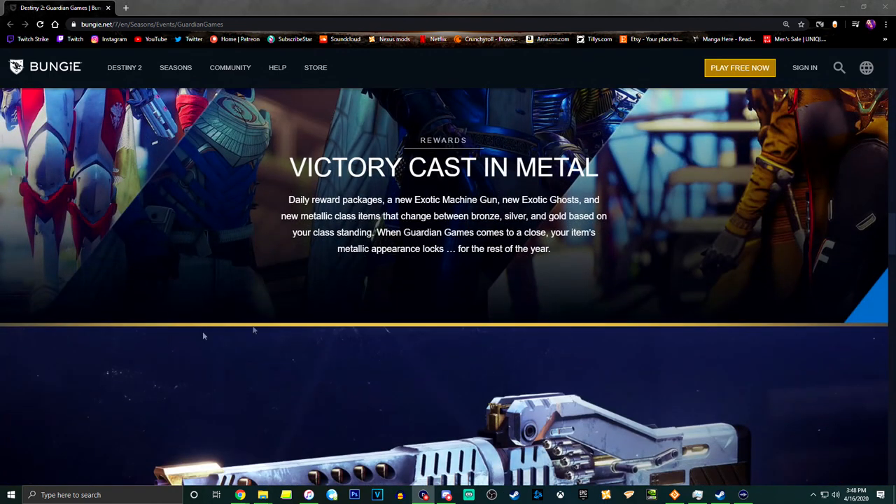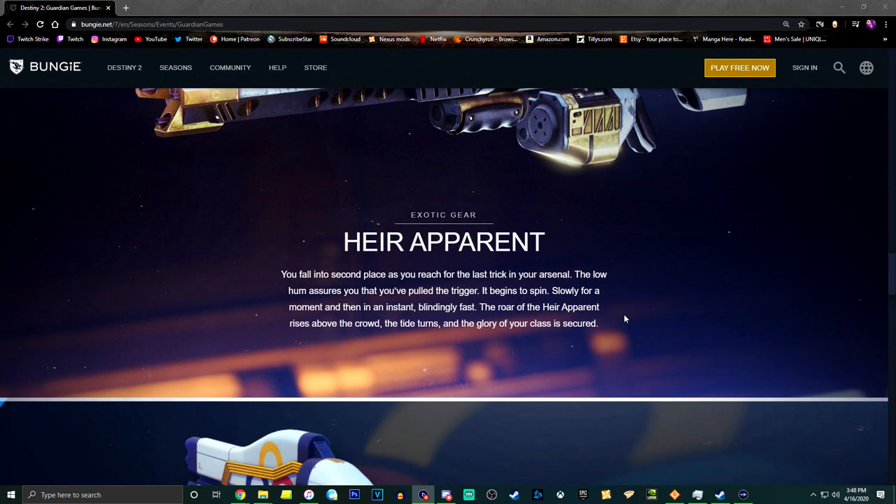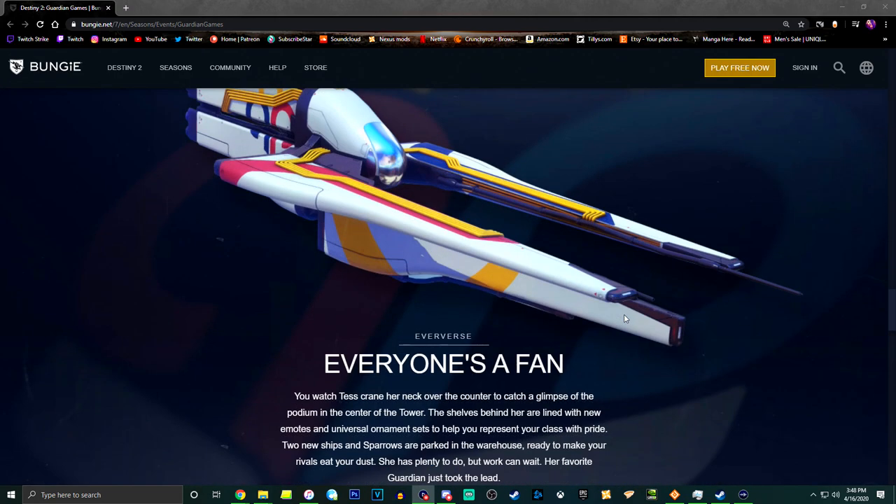There's also the question of if I played all three characters, does my titan still get the gold if titans win? But this is one item I'm actually really excited for — the exotic LMG. It's a new exotic we've never seen. I would have loved an exotic quest with an actual story mission, but it's a new gun and hopefully it's not bad. It looks cool. The flavor text describes pulling the trigger as the barrel begins to spin and the roar rises from the crowd.